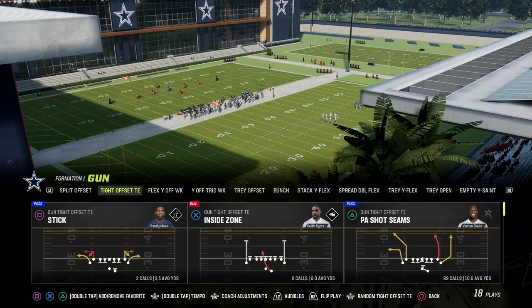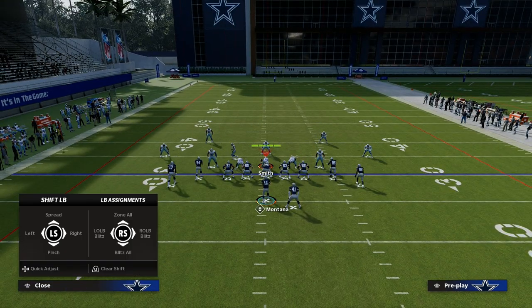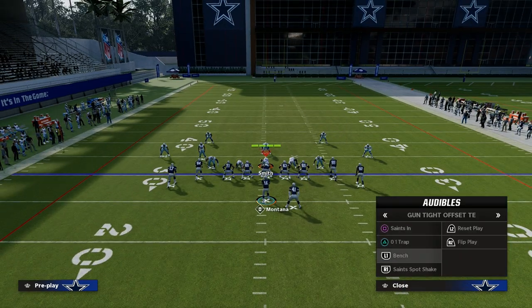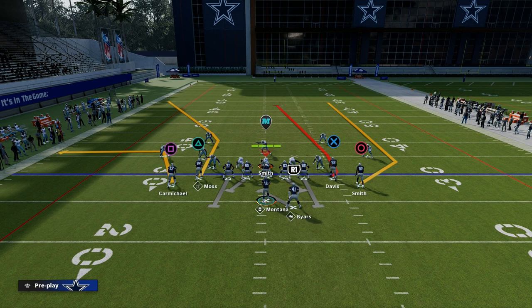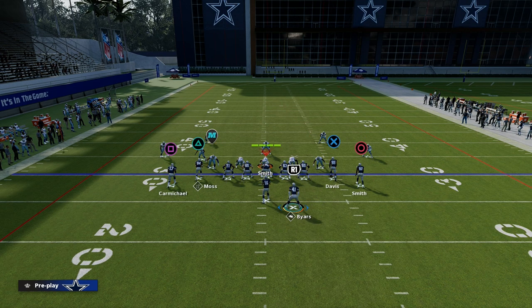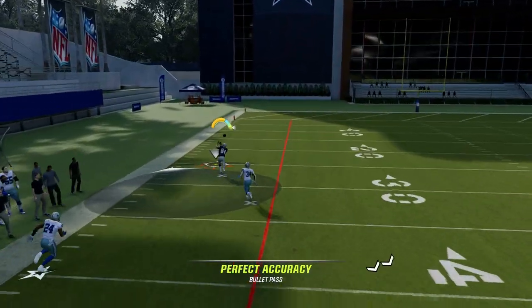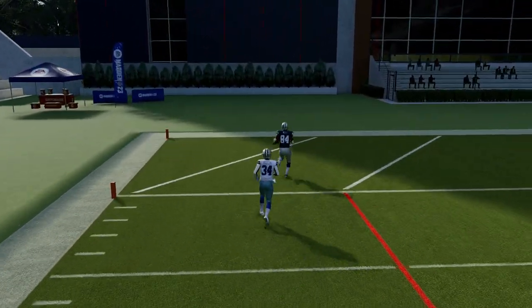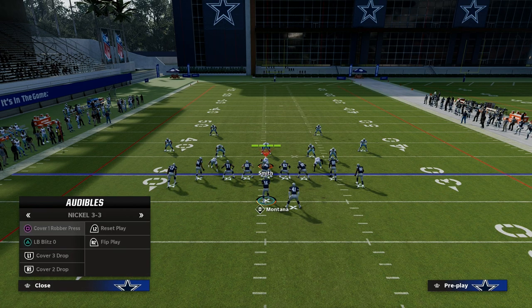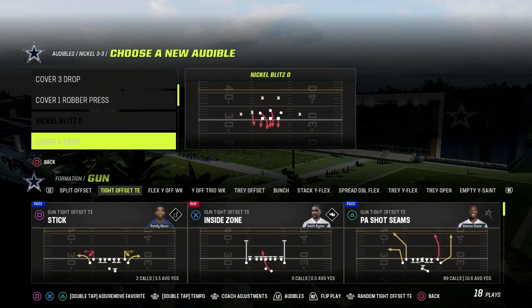So these are going to be our audible setups, and I want to walk through why this formation is so powerful. The whole purpose of this is to simplify what we're doing so you can understand the powerful plays in the game. The first one we're going to start with is PA Shot Seams. There are really two key ways to run this play. The first way is we are going to put the left side receiver — the outside receiver — on a corner route, and then you can literally just quick snap this play as fast as humanly possible. The interior corner route that's a little bit deeper is going to destroy man coverage, and it really doesn't matter what zone the defense plays — you're going to have an advantage with this corner route to the left.